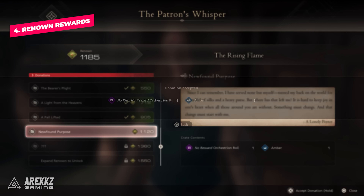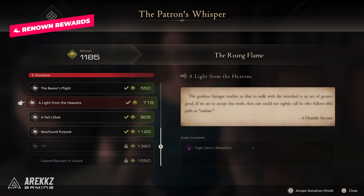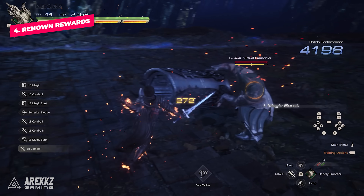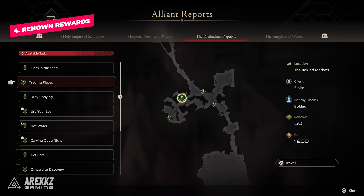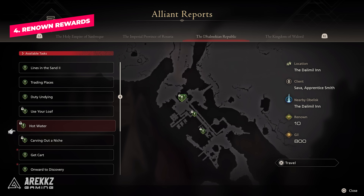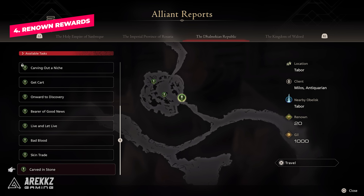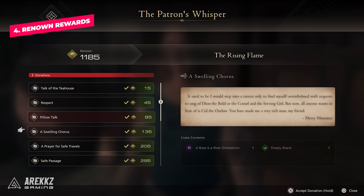Number four, you can actually make a name for yourself in the world of Valesthea by getting your Renown maxed out, and it's worth your time doing, as earning points at the Patron's Whisper in the Hideaway will reward you with some great items such as the Berserker Ring that changes your precision dodge animation and gives you a slowdown time effect, but you also get things like the Talisman of Priming and the Genji Gloves. You can increase your Renown points by completing various side quests around the world and completing the hunt board missions. You can also see how many points you need for the next level at the Patron's Whisper, and when doing side quests you can see how many Renown points you will get for doing those, making it easier to quickly target the ones worth your time.